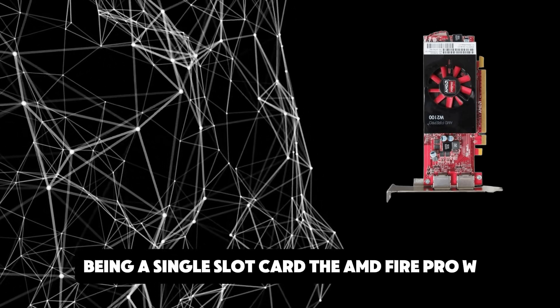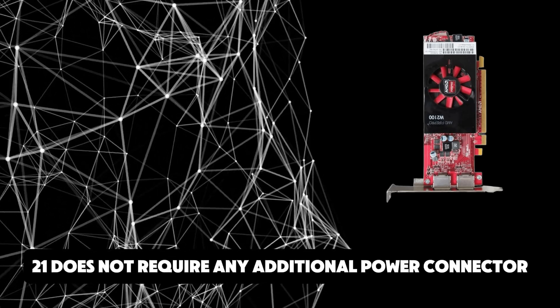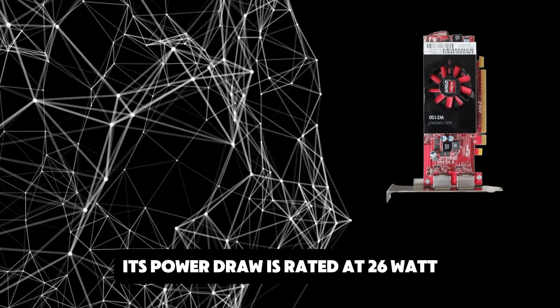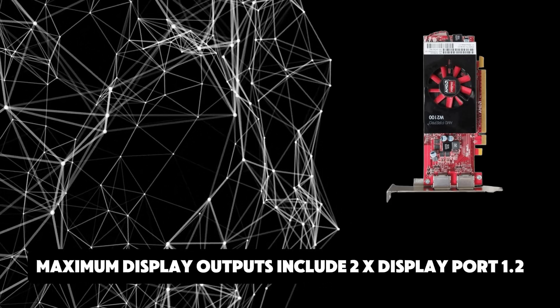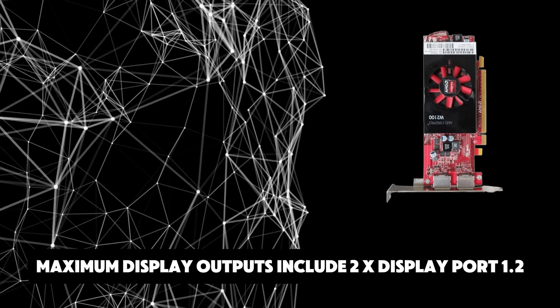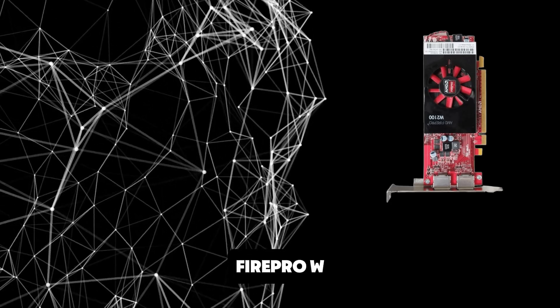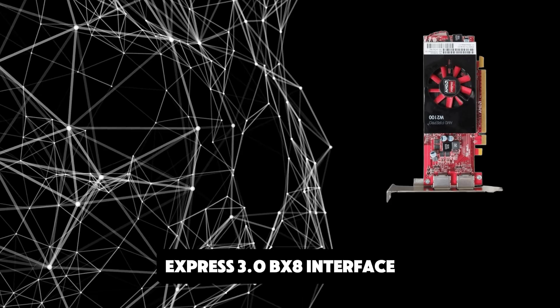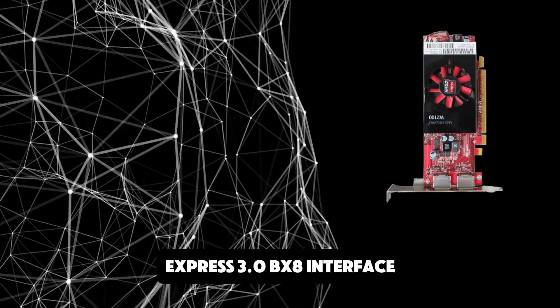Being a single-slot card, the AMD FirePro W2100 does not require any additional power connector. Its power draw is rated at 26W maximum. Display outputs include 2x DisplayPort 1.2. The FirePro W2100 is connected to the rest of the system using a PCI Express 3.0 x8 interface.